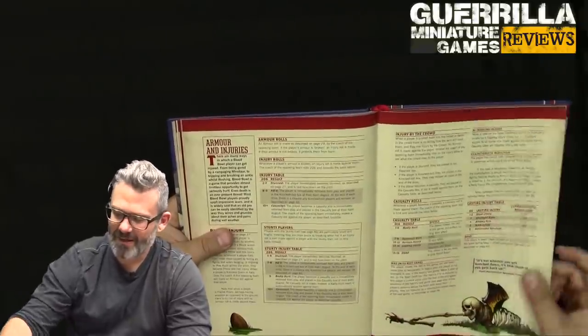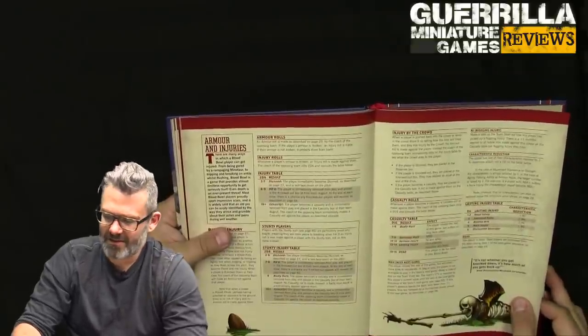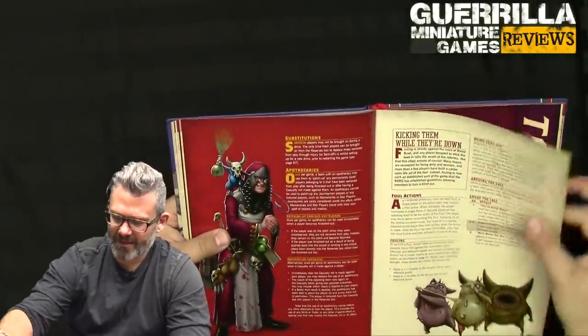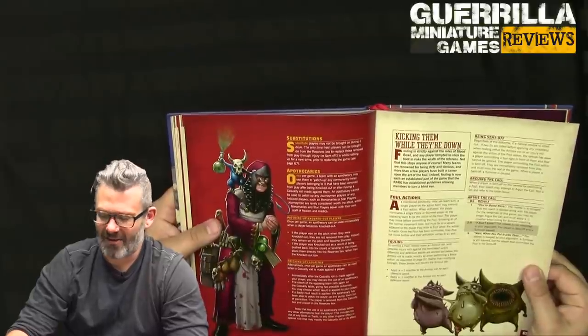You roll the D16 — it used to be a D66 table, they've now introduced the D16 for that. Roll to see what your injuries are. Then apothecaries and substitutions — you definitely want to hire an apothecary; they're super handy to keep your guys alive, though they do cost 100K, which is basically another blitzer.